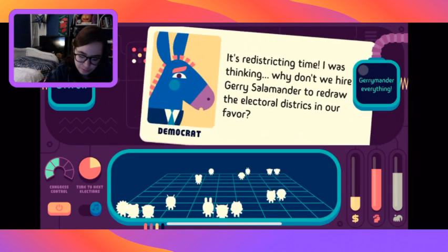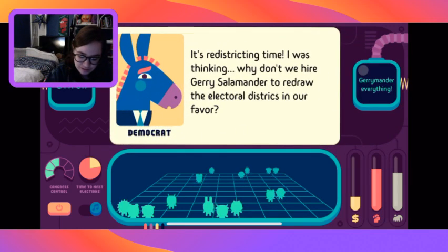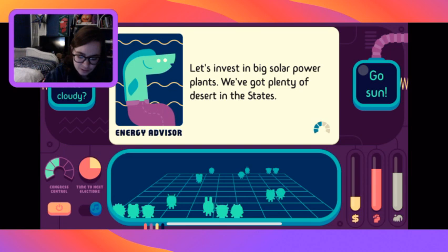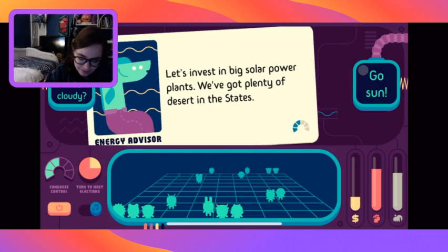Amazon workers are occupying warehouses - hooligans wrecking the whole economy. Let's negotiate. They demand living wages, better benefits, and a plan to put Amazon under public ownership within 10 years. Sounds reasonable. When the strike is over, Amazon will meet all the demands but stay private - that's the compromise. Or socialize Amazon? We can gradually buy Amazon stocks and put worker representatives on the board of directors. Seize the means or buy the means?